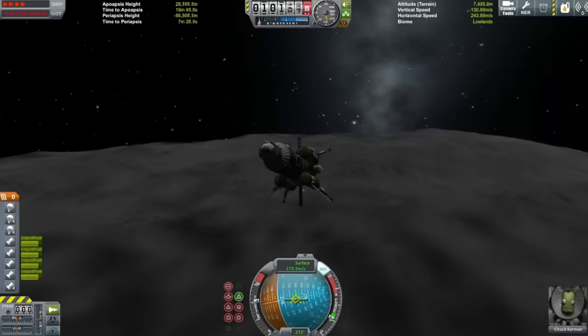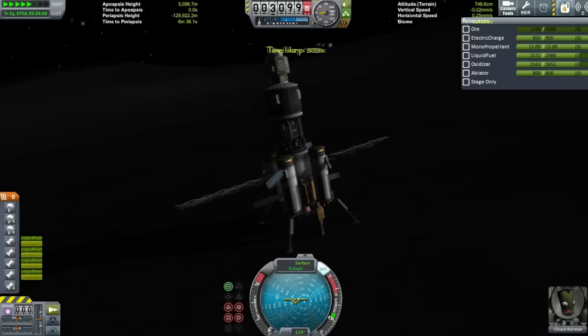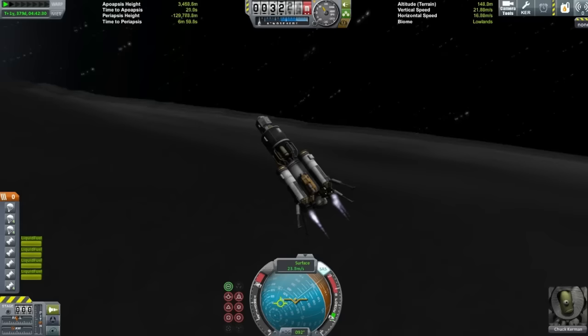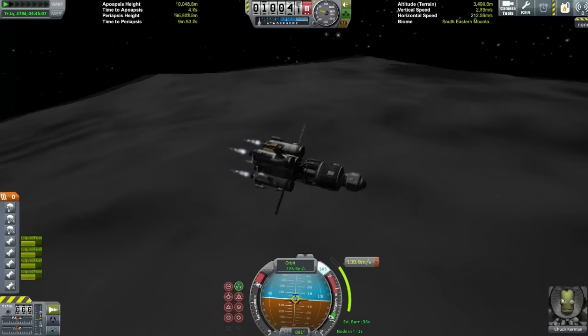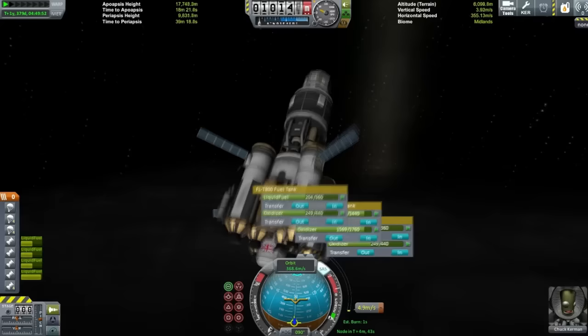Let's talk about the engines. There are four LV-909s, or Terriers, powering the craft. If I did this again, I would definitely incorporate some sort of nuclear engine, because you really do need them for big long burns — they just have such a high ISP. I think the LV-909 has an ISP of about 350. The Poodle is a little bit better, but the nuclear engine has an ISP of about 800, which is amazing. It's really good especially for Eeloo and Moho where you're going to have to do really long sustained burns.